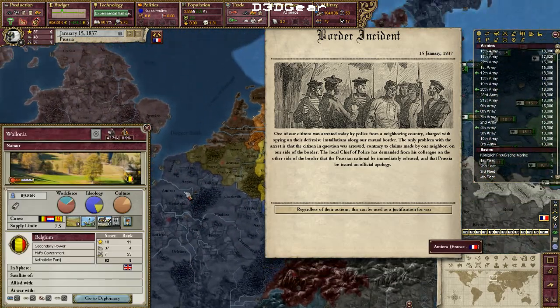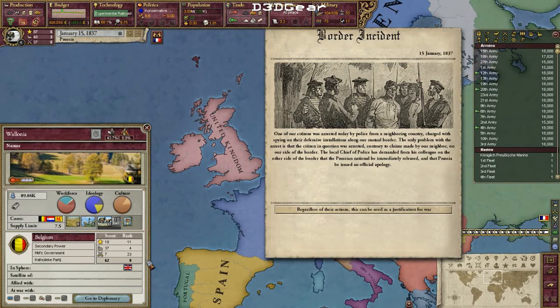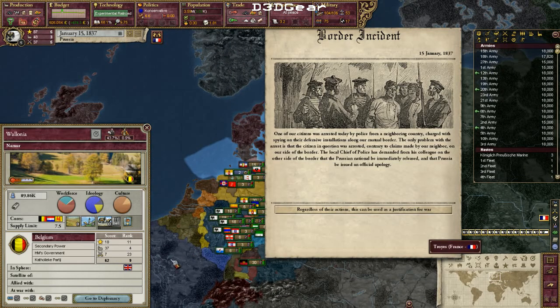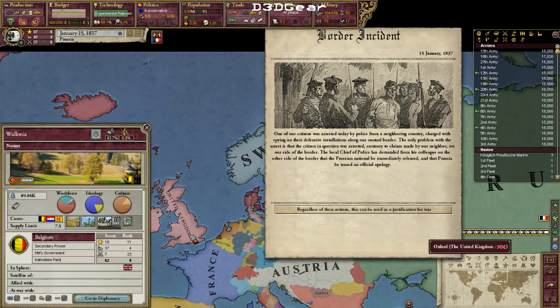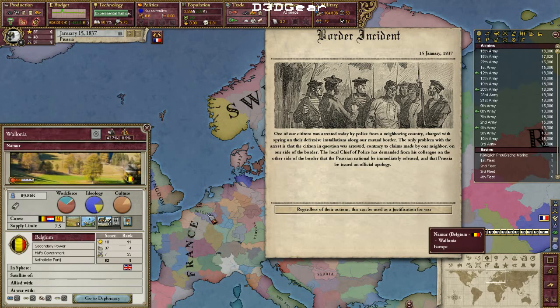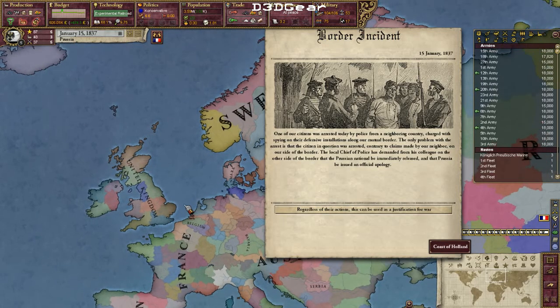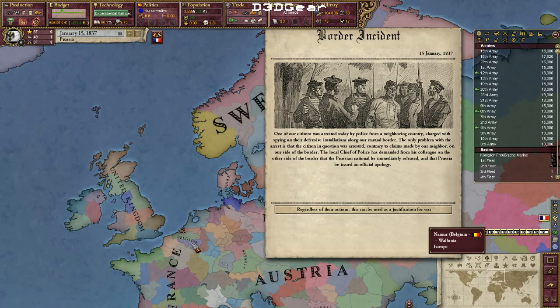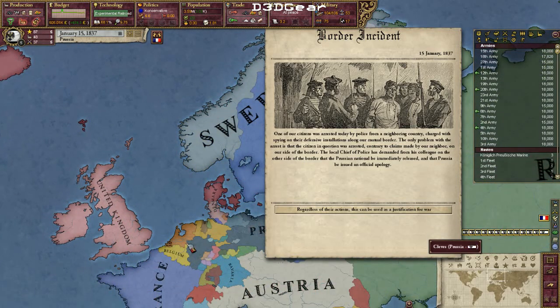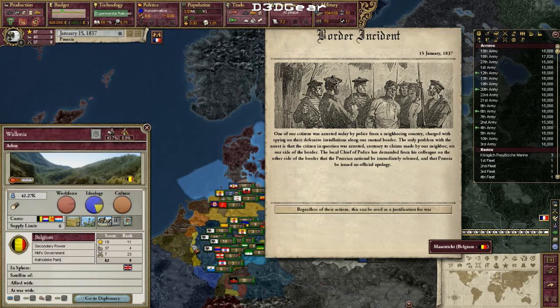The problem is that Belgium is in Britain's sphere of influence. The United Kingdom doesn't have a formal alliance with them, but they can intervene in the war, in which case I have to make peace directly with the United Kingdom. That's a very big problem because taking Wallonia costs a lot of war score, and if Britain intervenes with a status quo Casus Belli, I can never negotiate with Belgium separately.